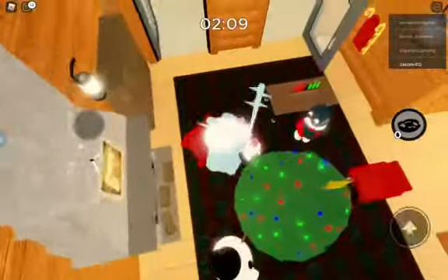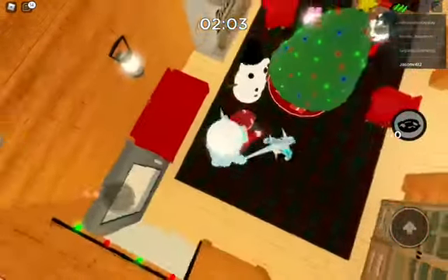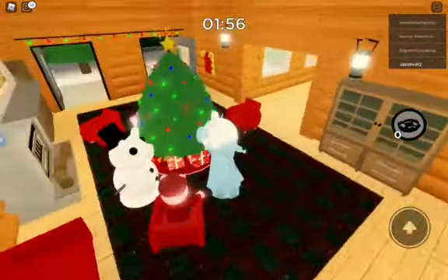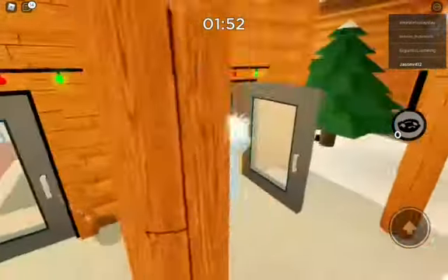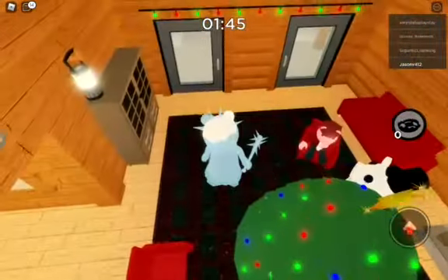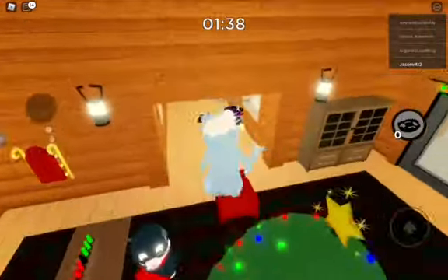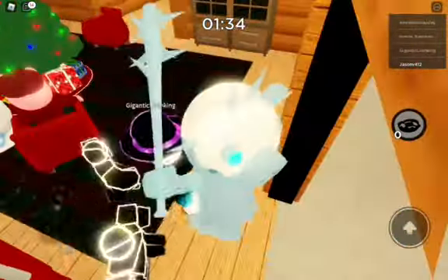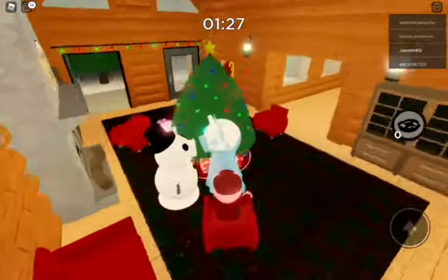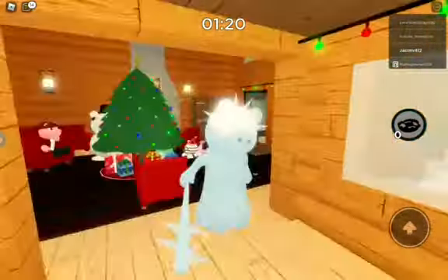I'll step on your head — okay, you don't even have a head. Who is that? There's nobody there. There's a little hint — the hat is right there. I did not close that door. Hey, come here — you're trying to escape from me. Nice job, snowman. You're so short, I'm looking at you down there.